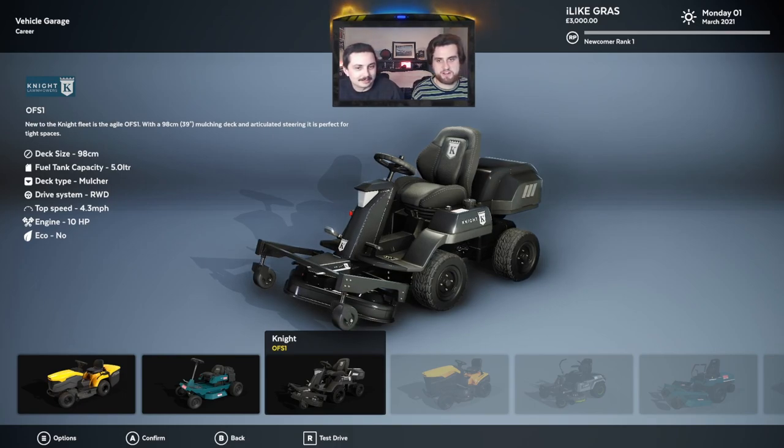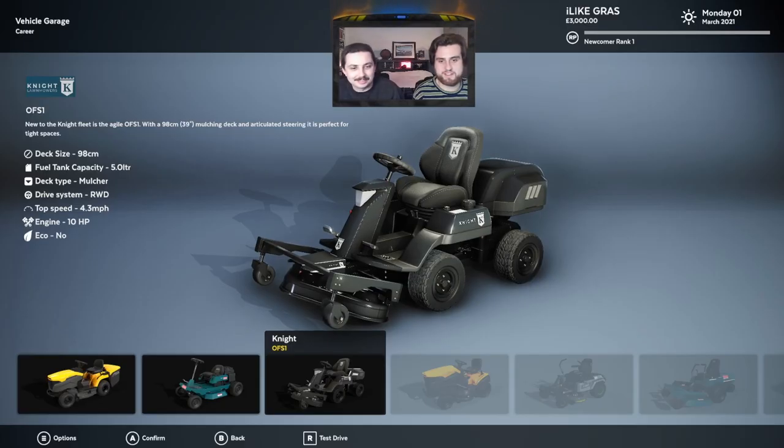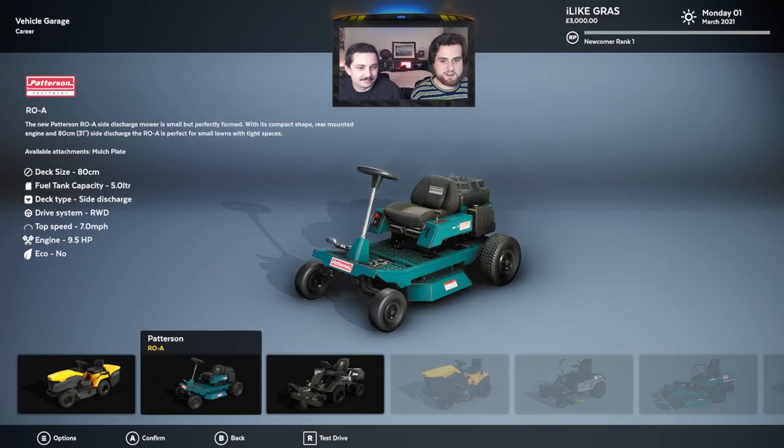Should I buy it or should I test drive it? The engine only goes 10 HP. Top speed 4.3. Engine: 10 health points. It's eco — no, not eco friendly. Okay, but none of them are. What's the max speed? 4.3 on this one... 9.9... 5.5. Oh, what the heck?